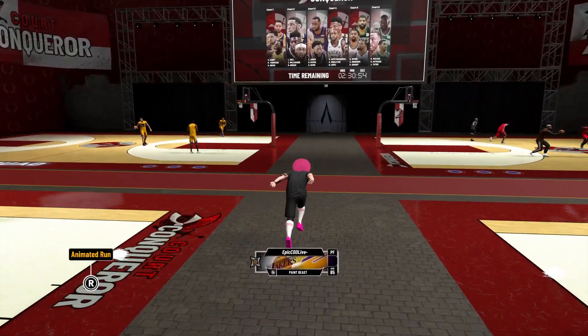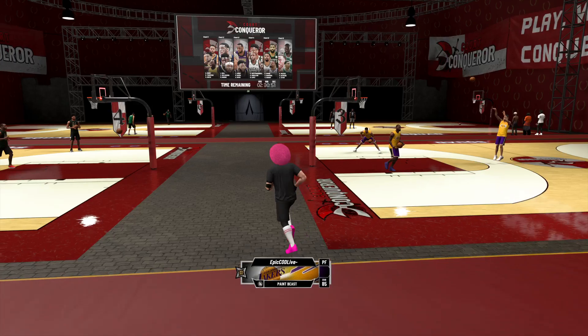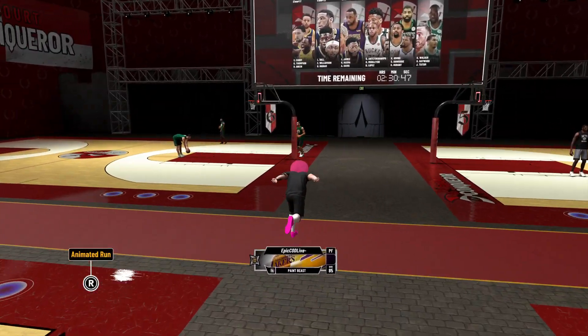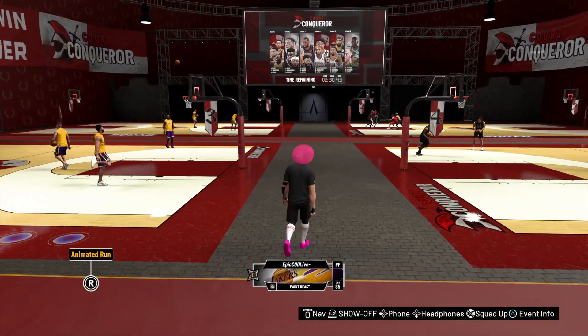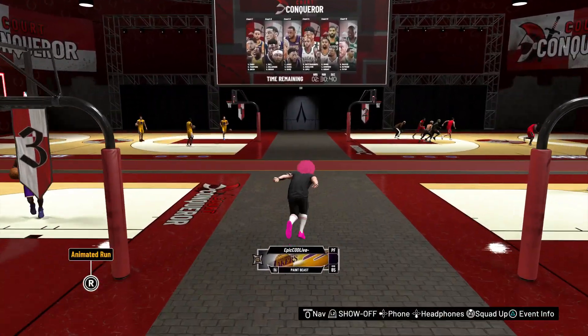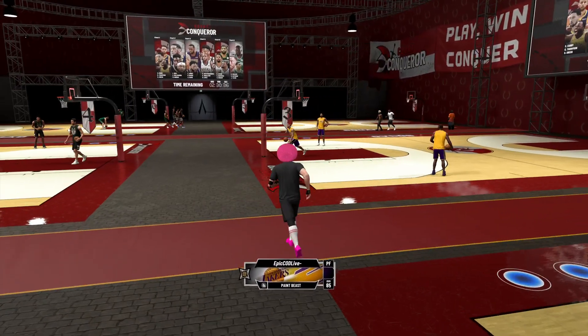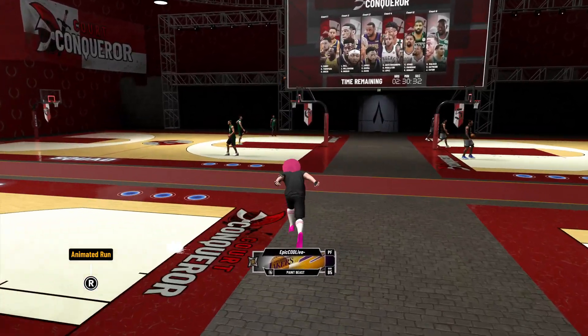Once your friend is inside the Conqueror Court, you want him to send you an invite while he's inside. From there, before you click on the invite, he's gonna go and test his connection — your friend is gonna stay offline.